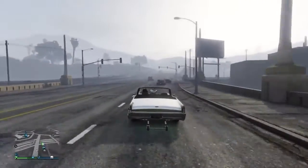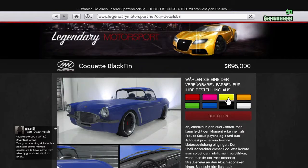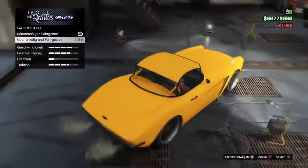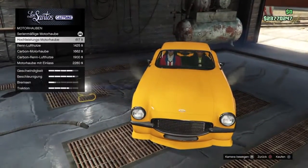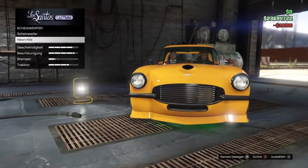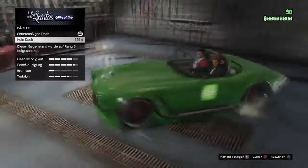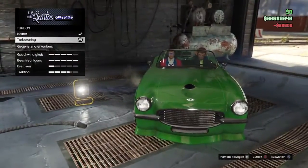Kommen wir zu meinem Lieblingsfahrzeug aus dem neuen DLC: dem Corkett Blackfin. Den könnt ihr auf legendarymotorsports.net für 695.000 Dollar kaufen. Dieses Auto gefällt mir wirklich am besten im DLC – es sieht richtig geil aus. Man kann das Dach wegtunen, und eine weitere Besonderheit ist, dass man vorne in die Motorhaube ein Loch hineintunen kann, was ich bei keinem anderen Fahrzeug gesehen habe.